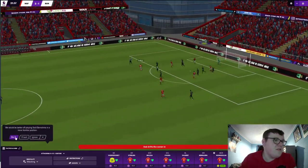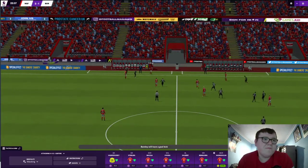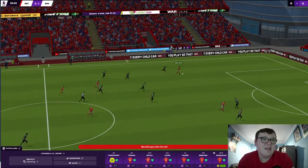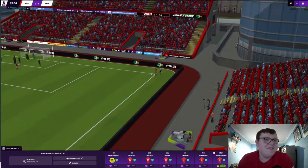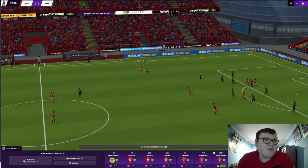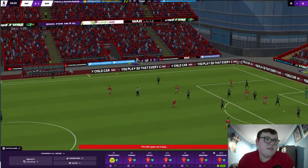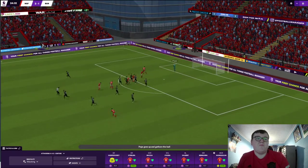Carvalho nearly makes it three — I thought that was going to be 3-1, absolutely mental. I don't know how we're dominating this much against Burnley. De Lapp, Baker — cleared away by Dujon Sterling. Another inswinging cross from Carvalho but the Burnley defence deal with it. We're creating chance after chance.